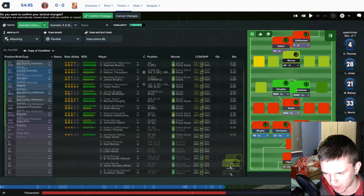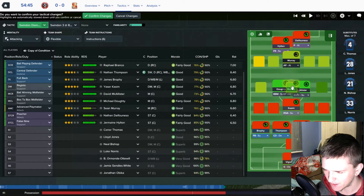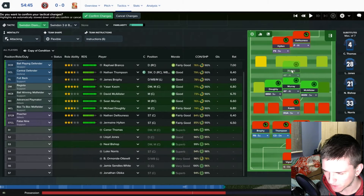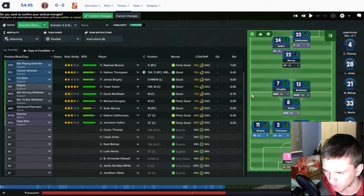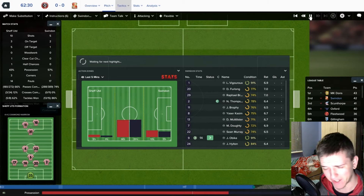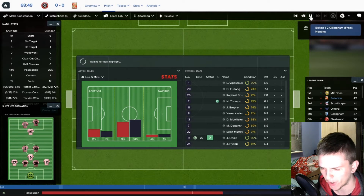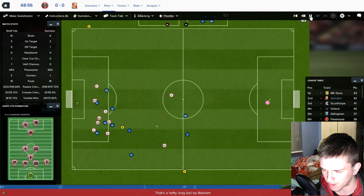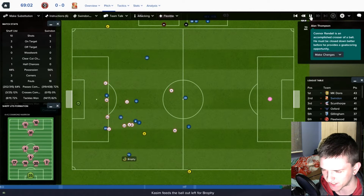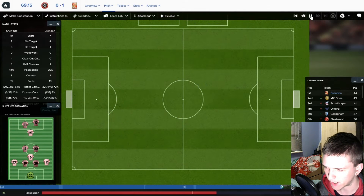Jordan Stewart isn't on the bench so instead we take off D'Alfonso and bring on Beaker, who scored two goals in the last game. I demand more in the team talk. Brophy with a throw-in, it works through to Yasser Kassim and back to James Brophy — Beaker, you have to score. And he does — it's 1-0! We go back to standard now that we're in the lead.